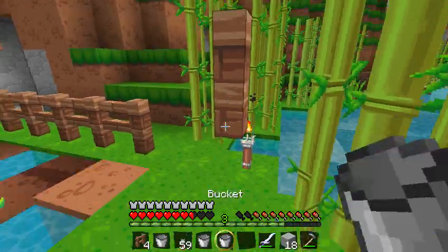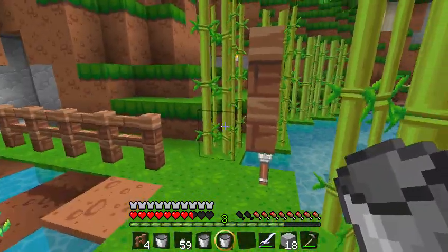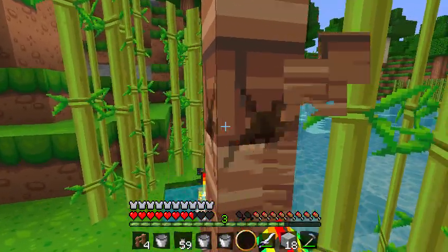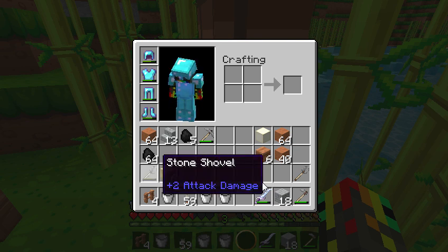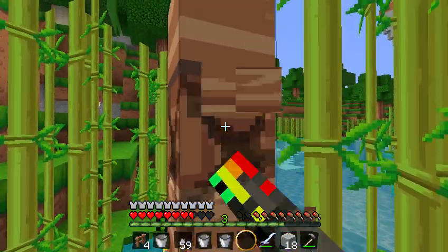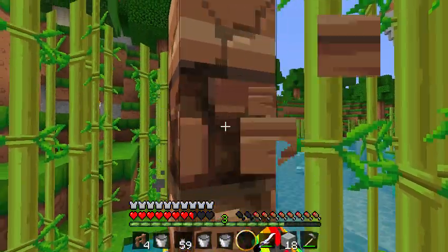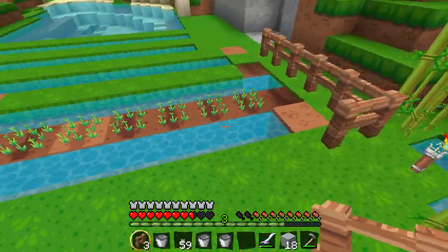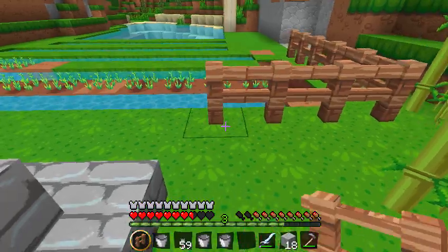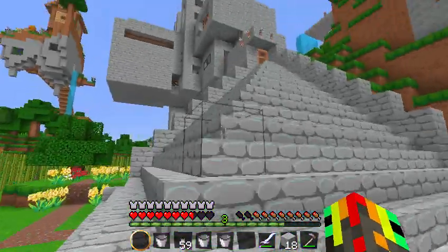How the fuck does that even happen? Like, really? I wasn't even facing the tree. Oh my god, that's great. Do I have an axe? I don't have an axe. Whatever, I'll just punch it. There we go. I'll make a fence or something later on.